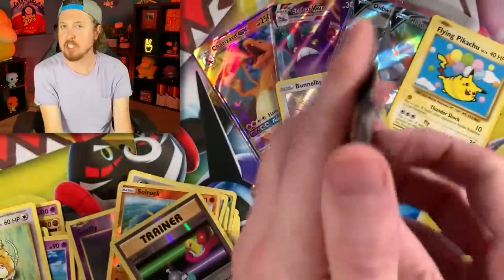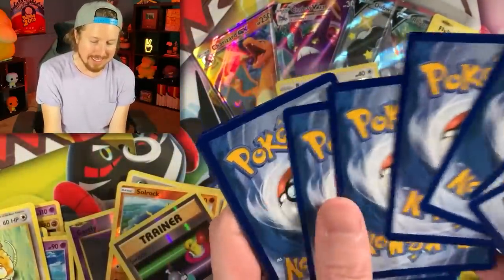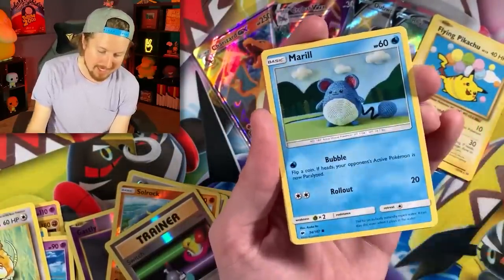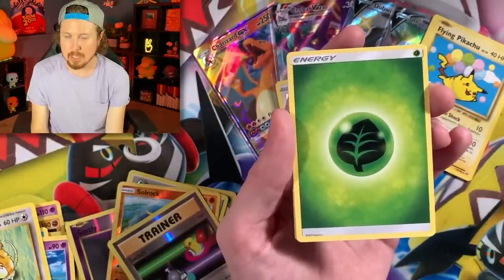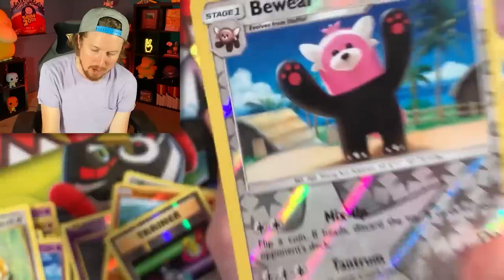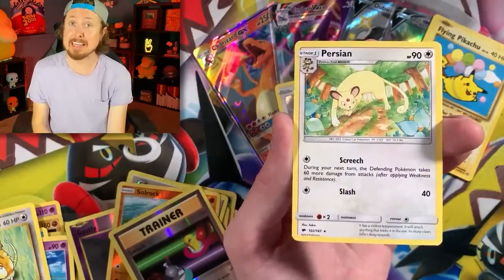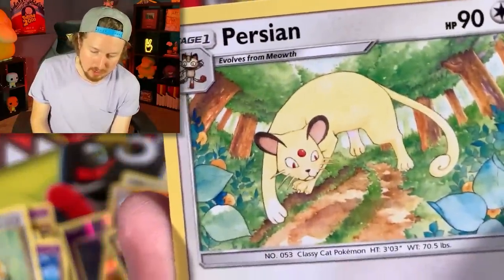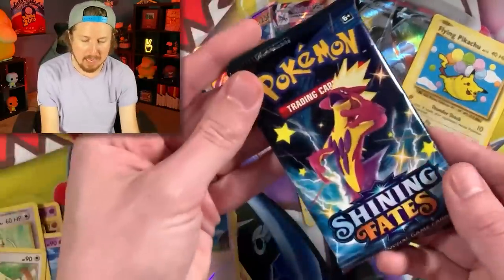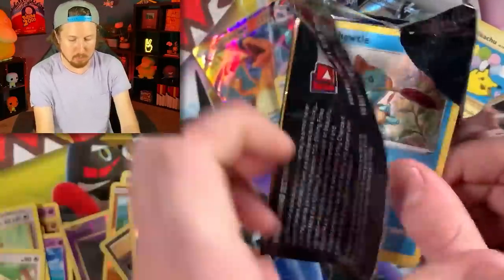We have Burning Shadows again — definitely not treating us very well at all in today's opening. We got Pikachu, Espeon, Pansage — does anybody name their cat Espeon in real life? Energy, Ribombee, Olivia. Beware of the good pulls — or the not-so-good pulls. We got Persian, and I do love that artwork on that Persian. Code card. Next pack — Shining Fates again. Shining Fates treating us very well with all three of those pulls earlier.